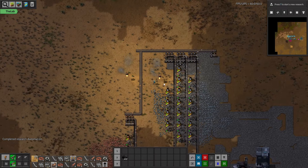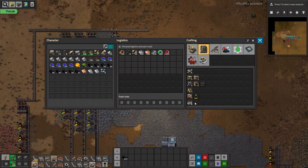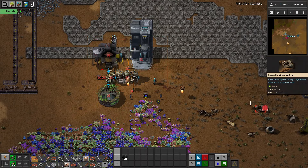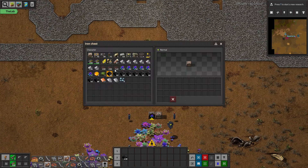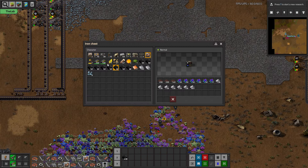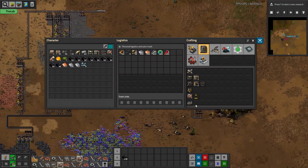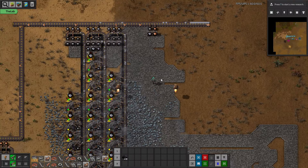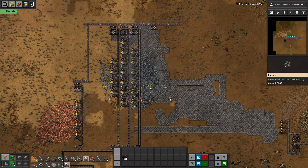Now that we're done with science, we can basically clear out all this old stuff — we don't need it anymore for a while. Just hold on to the flora and some ash. We'll come back to science soon enough, but that's all we can do for now. We want to be fully automating automation science before doing any more hand-crafting of science packs.